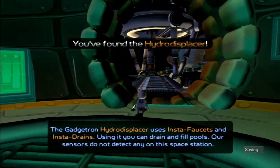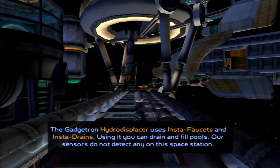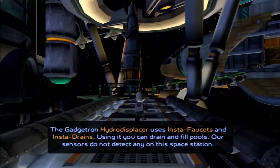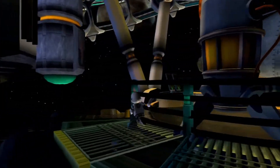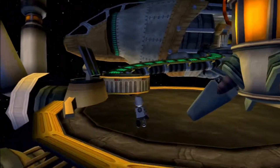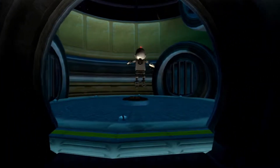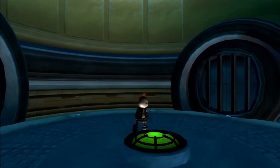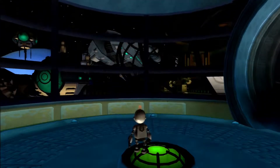The Gadgetron Hydro Displacer uses Insta-faucets and Insta-drains. Using it, you can drain and fill pools. Our sensors do not detect any on this space station. We've now unlocked the Hydro Displacer, which can fill up and drain pools. It's pretty cool — you can use this on other planets later on in this game. This gadget is really going to come in handy.